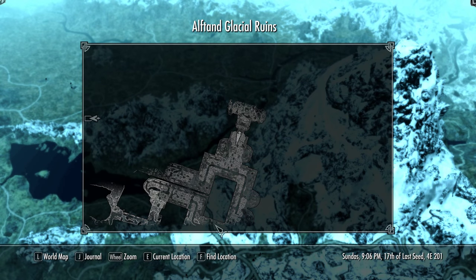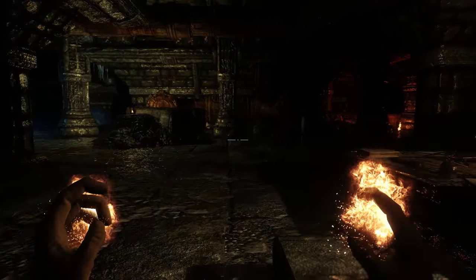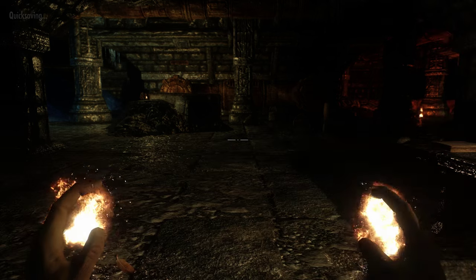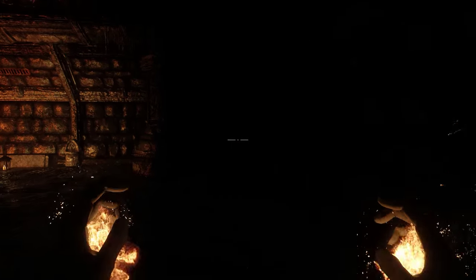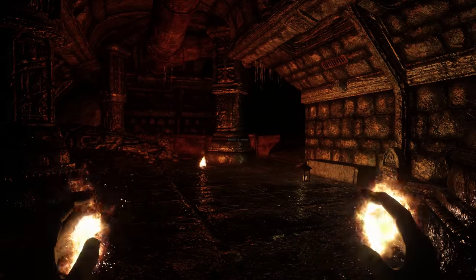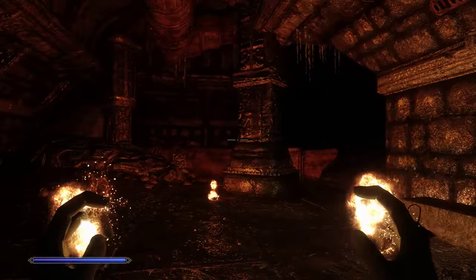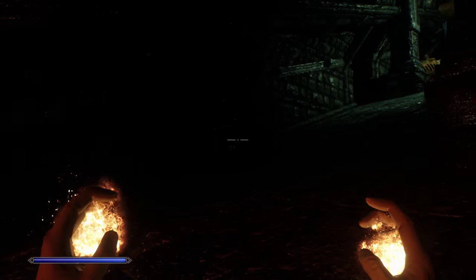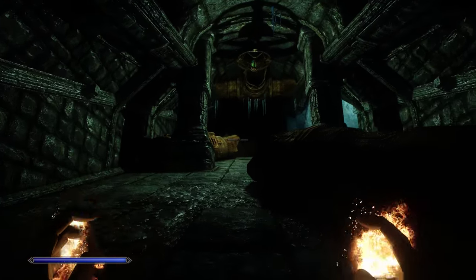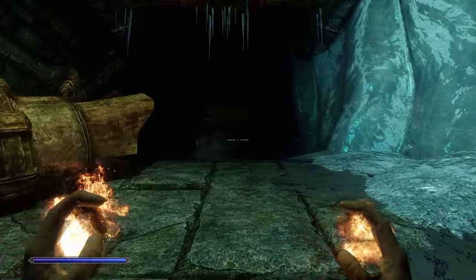Where do I need to go? Let me quick save. It's dark here so I sometimes have to look where the button is. Good thing about these fire spells is also that I can light things up.